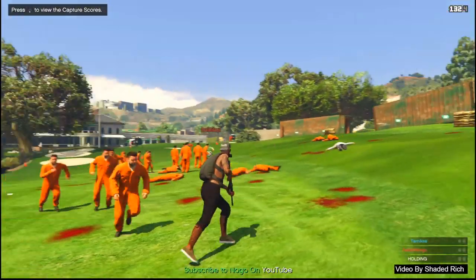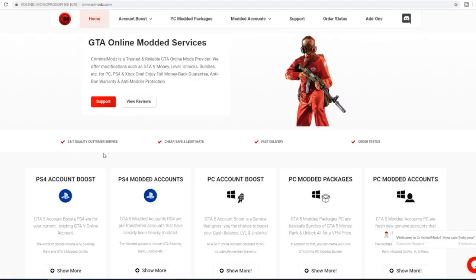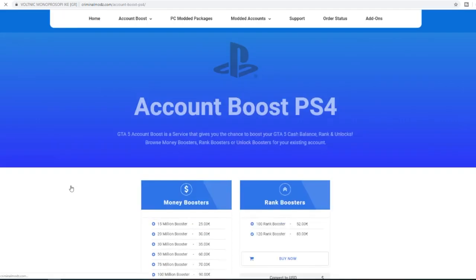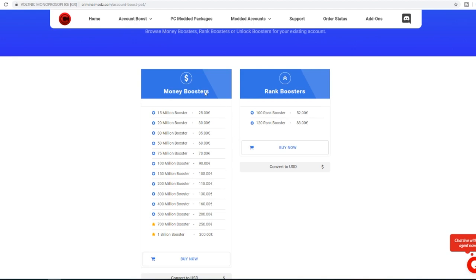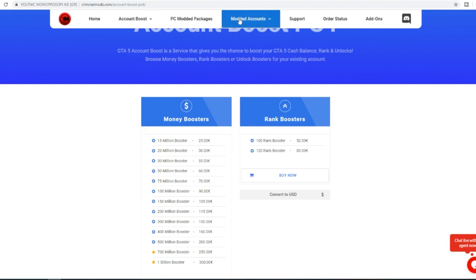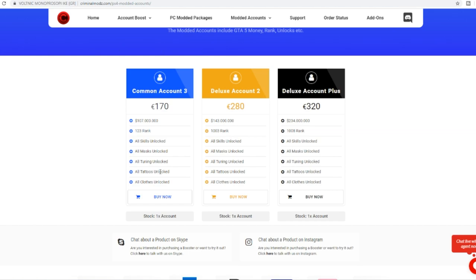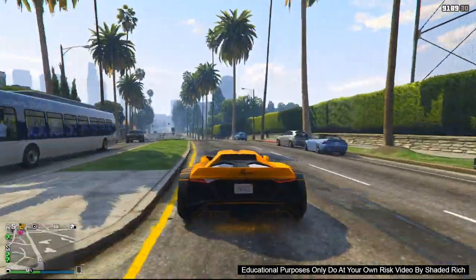Before we get into today's video, we're going to hear a word from the sponsor. If you guys are struggling for cash or rank in GTA 5 Online, criminalmods.com is the best site for you. Criminal Mods offers PS4 account boosts, PS4 modded accounts, PC account boosts, PC modded packages, and PC modded accounts. I've purchased multiple account boosts and showcased videos on this channel. The best part is you usually get more than what you pay for. I made videos with the 700 million, the 1 billion, and a 200 million dollar boost, and it was all legit. They also offer pre-made modded accounts for PlayStation and PC. Criminal Mods will be linked in the description below.